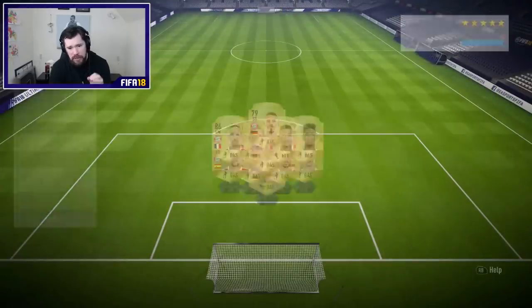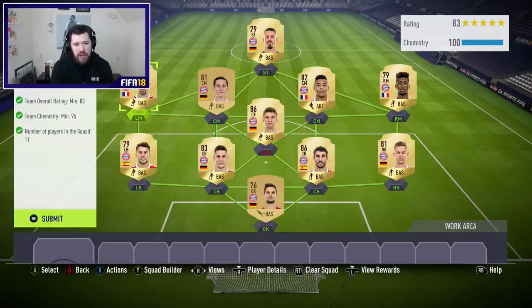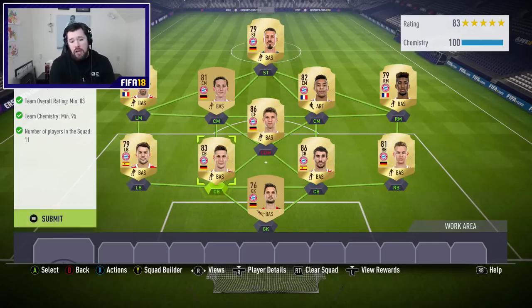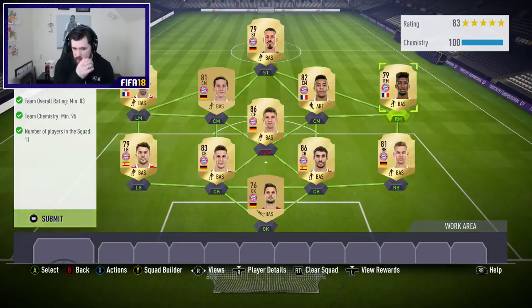Bayern Munich is one anomaly because you are going to need three of the 86-rated players — I've got Martinez, Müller, and Oiberi. Outside of that we've got a generally low-rated squad, and I've also got Bernat who's obviously mad expensive right now. So this is going to be definitely the most expensive squad — an 83-rated Bayern Munich team.